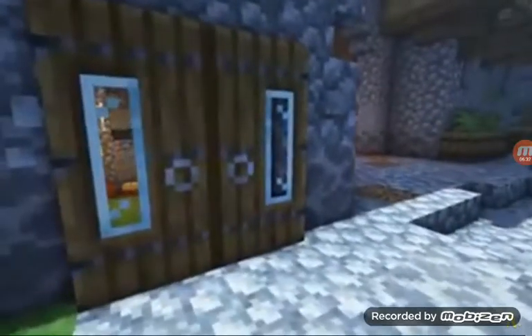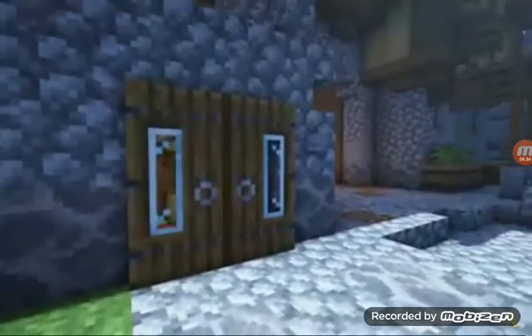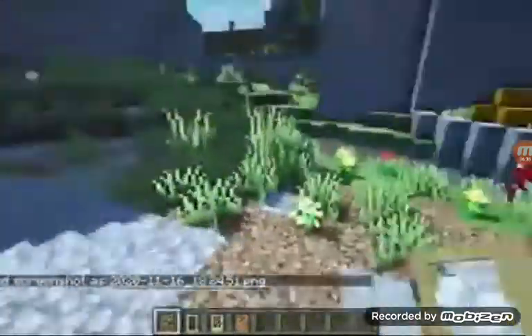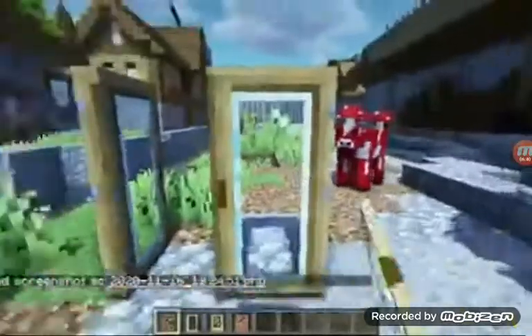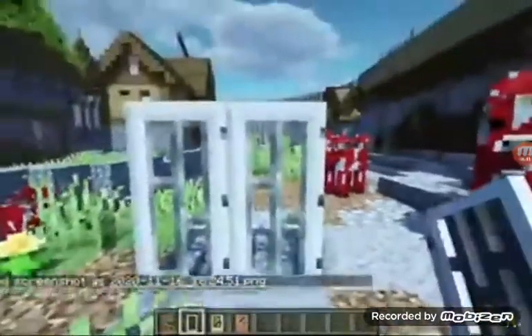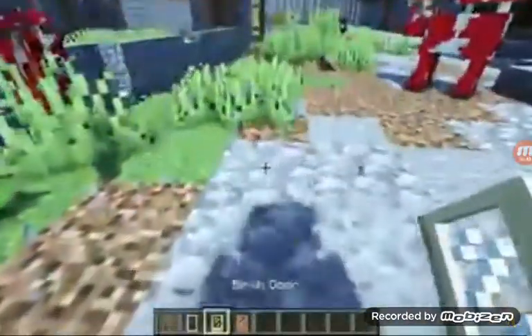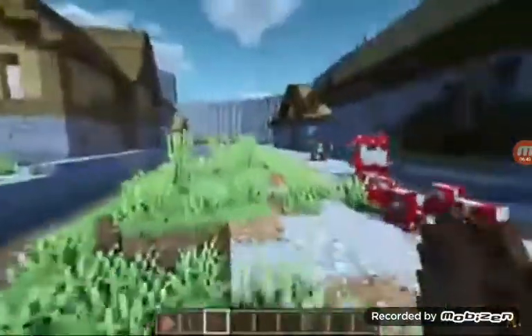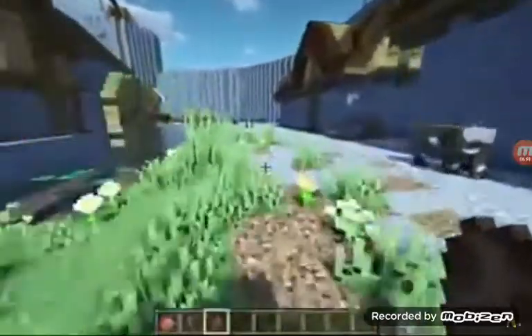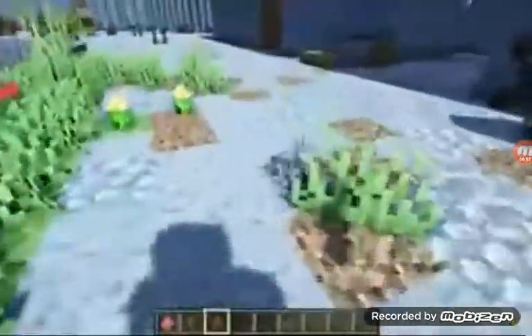This next resource pack is called Glass Doors Java Edition. And this adds doors that are made from glass. Here is oak — looks super snazzy. Even the iron doors have had a bit of an update. There's birch doors and jungle doors as well.